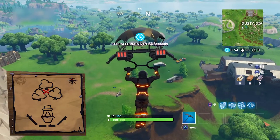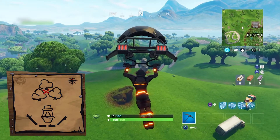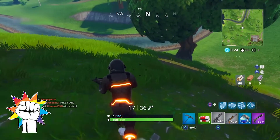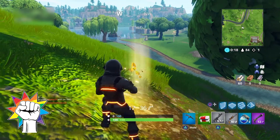Just a quick video this week to show you where to find the battle star following the dusty divot treasure map. To find this battle star, you'll need to head just behind the stone head that has a mustache, which is found northwest of dusty divot. Look between the trees there and you'll find the star.